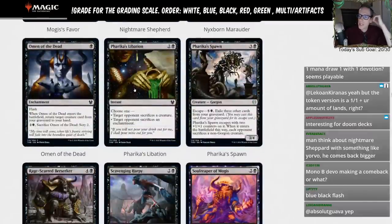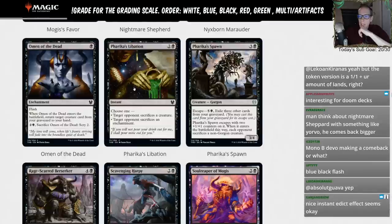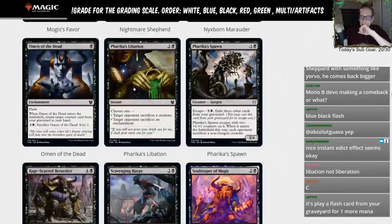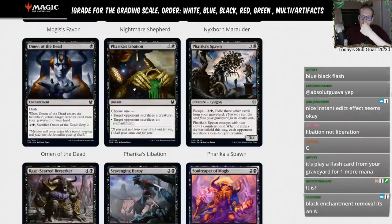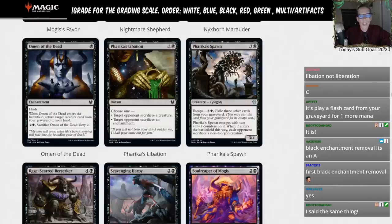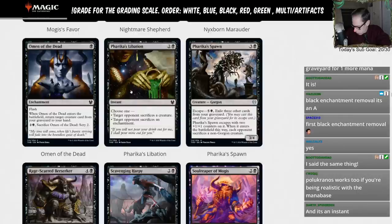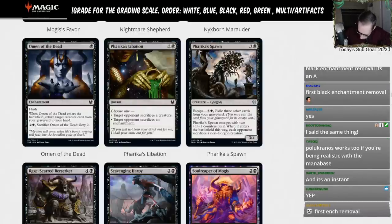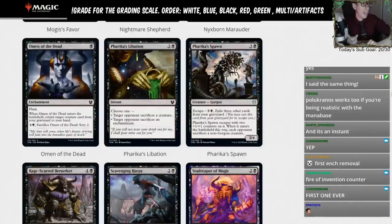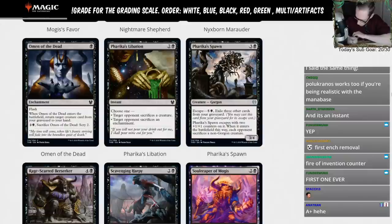Pharika's Libation — two black, instant. Choose one: target opponent sacrifices a creature, or target opponent sacrifices an enchantment. Enchantment removal in black — this might be the first black enchantment removal spell ever. Our Grixis deck can actually kill enchantments now. That's exciting — Grixis can actually deal with enchantments with this card.